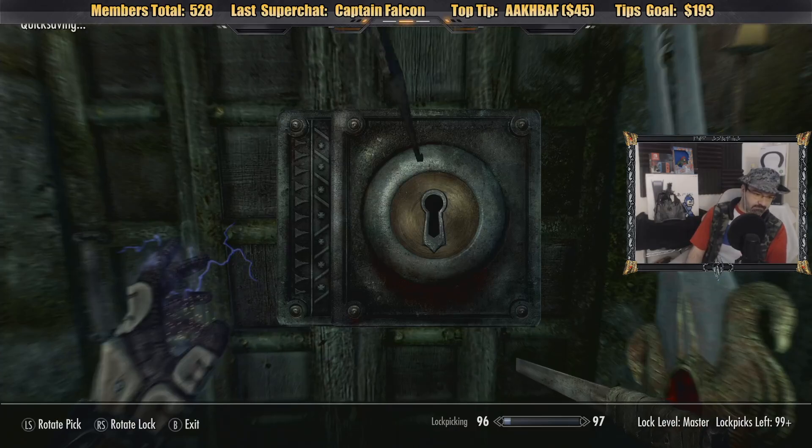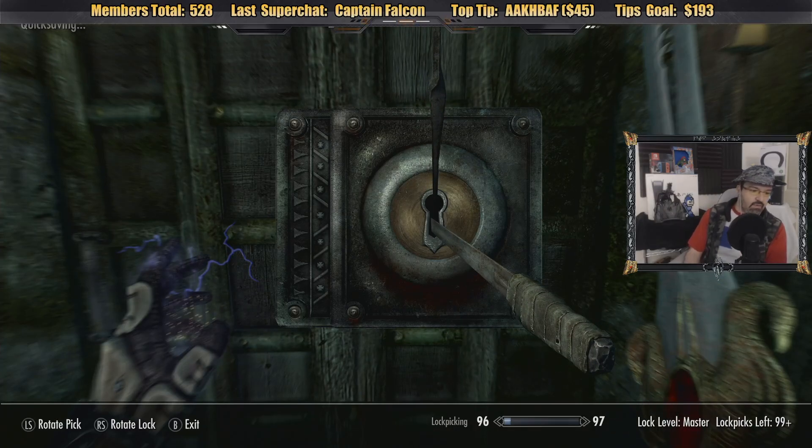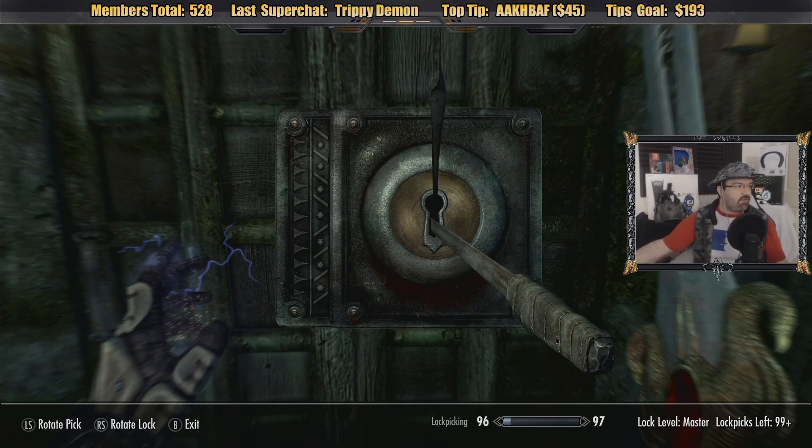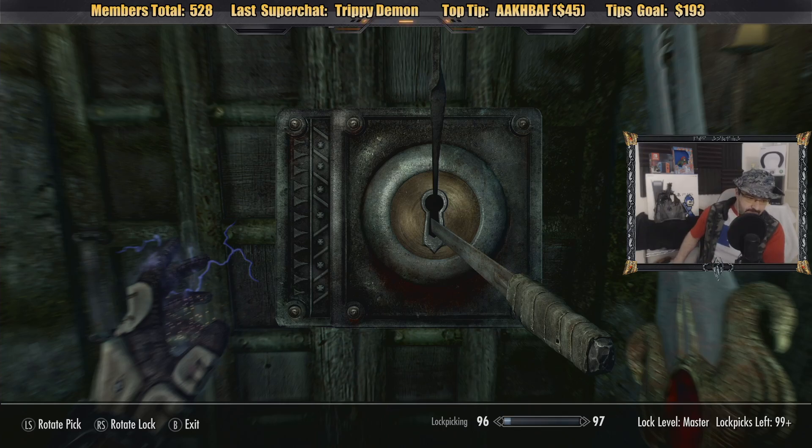I'll just pick the master lock. Whoa — Trippy Demon with a ginormous $49.99 super chat, thank you so much! This is Phil — I've been watching you since your Left 4 Dead 2 playthrough, glad you're doing alright. Today's been a fun day in Skyrim and I am doing pretty good. Thank you for the big super chat.